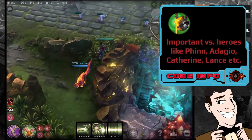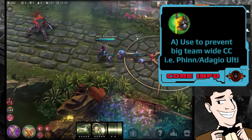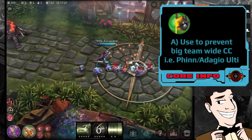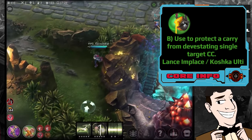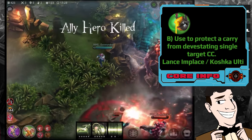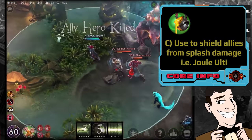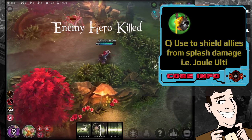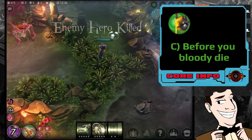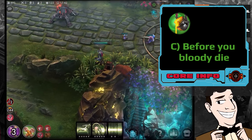Next is Crucible — really important against the likes of Flicker, Adagio, Catherine, Lance, or anybody with lots of CC. Firstly, use it to prevent team-wide CC like Flicker's Ultimate or Adagio's Ultimate. Secondly, use it to protect a single carry from single-target CC like Lance's Impale or Koshka's Ultimate. You also want to use it to shield your allies from splash damage — remember, you get the reflex block shield across your entire team, so against a dual ultimate it can save people's lives. And again, use it before you die.